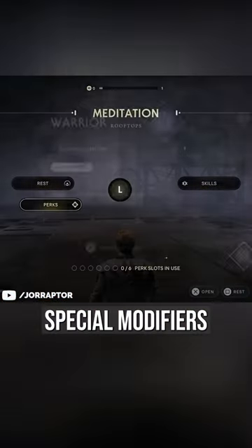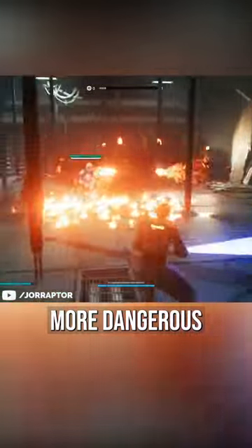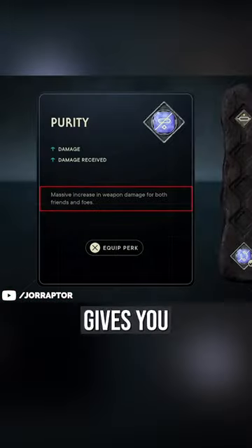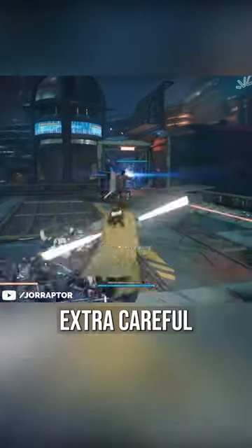You can apply special modifiers as perks. Warrior makes combat encounters more dangerous in your second playthrough by adding enemies that you normally see way later in the game. Purity gives you an increase in damage so you almost one-shot every enemy, but the enemies hit way harder as well, so you have to be extra careful.